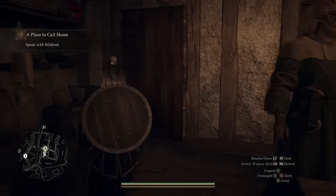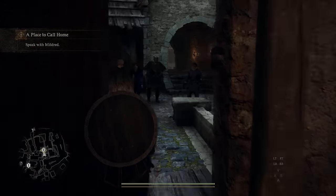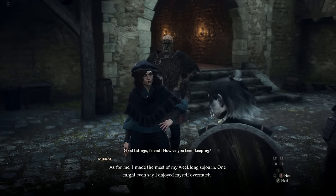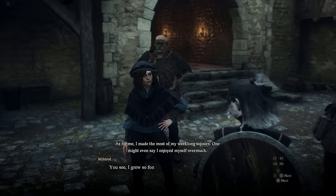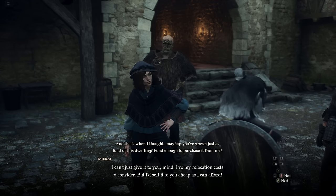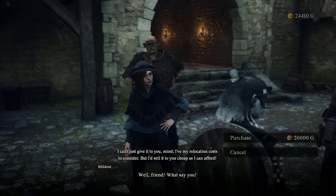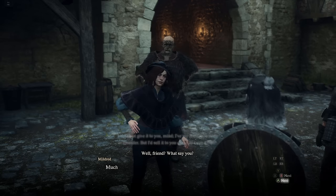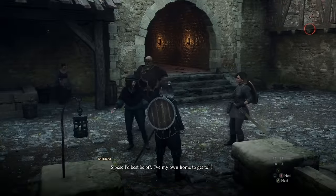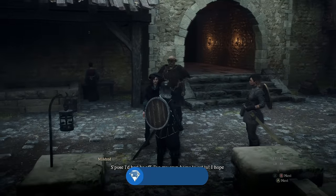As soon as she's back — which you'll know through your quest progress or by exiting the door — you can have that conversation. Mildred has decided to move out of town and she'll make you a very good offer of allowing you to buy her dwelling for only 20,000 gold. I would highly recommend you do that. It's not that much in the grand scheme of things, and having a house is very useful later on in the game.